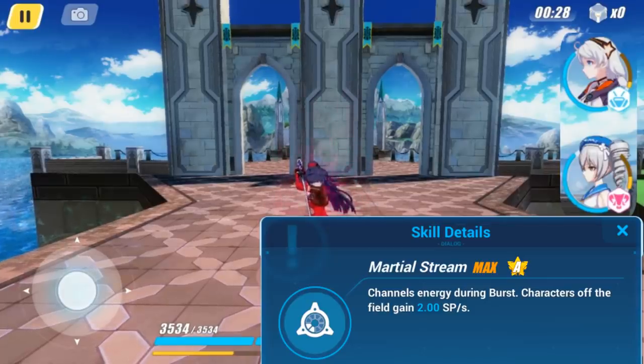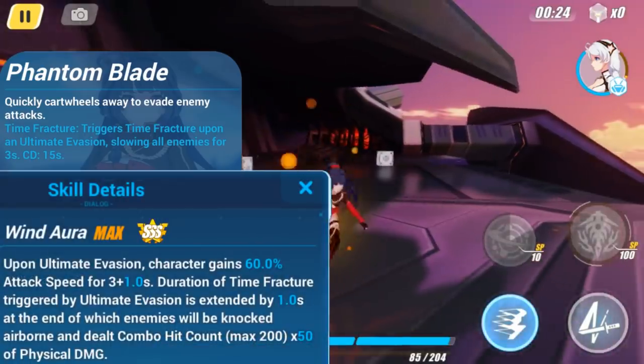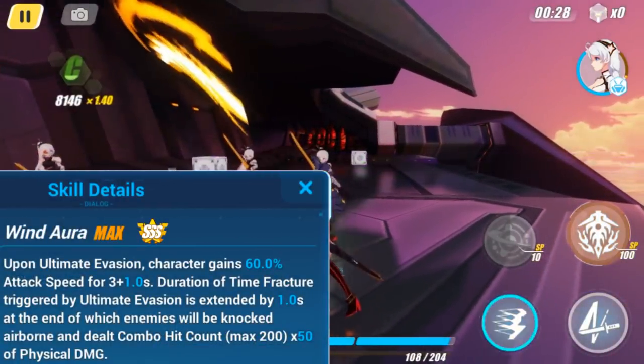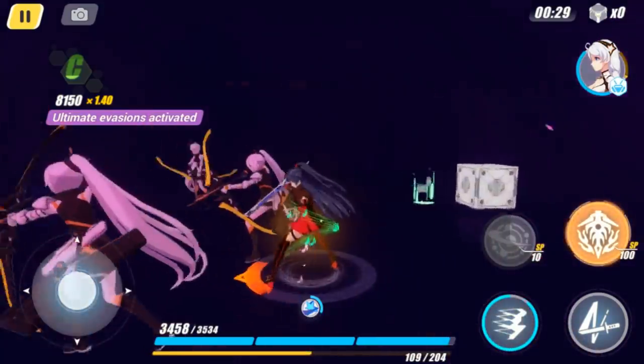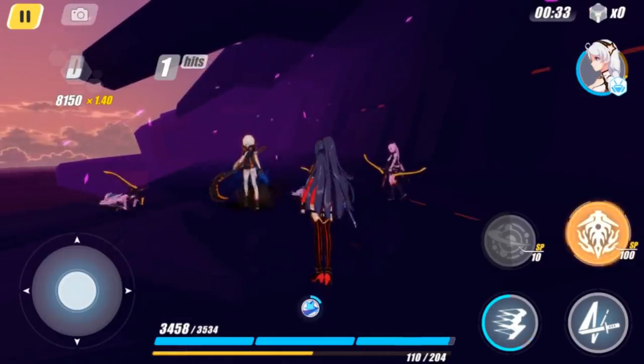When triggering her evasion skill, Valkyrie Bladestrike activates a global time fracture. At SSS rank, she gains an additional 60% attack speed and extends the time fracture by 1 second. When the time fracture ends, she deals damage to surrounding enemies while knocking them off balance.